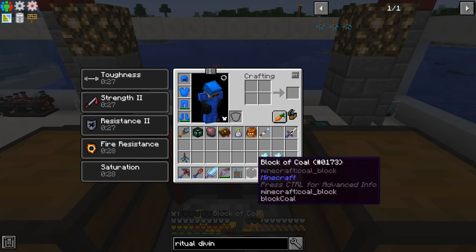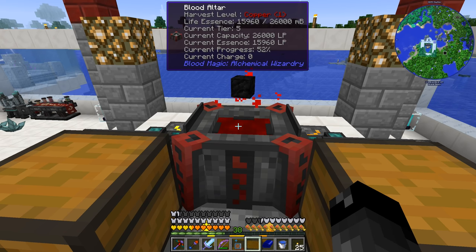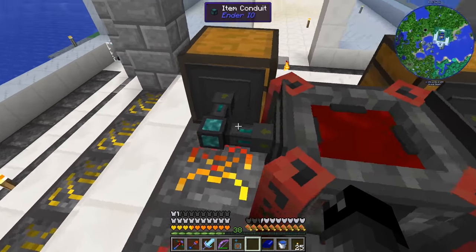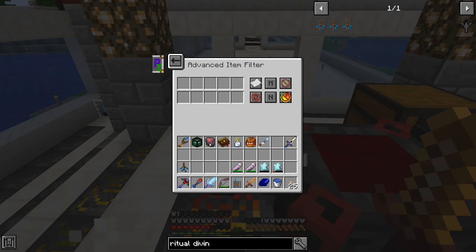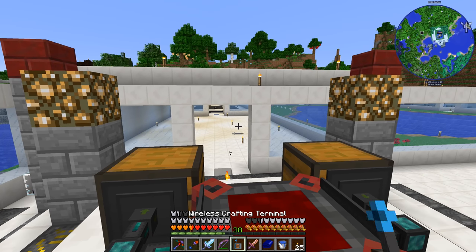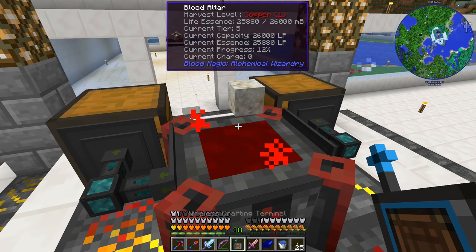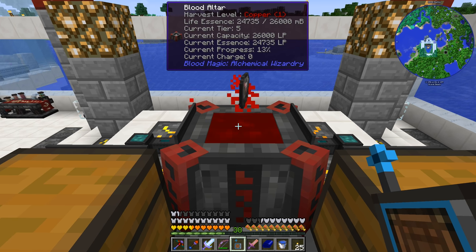Next quest: ritual diviner dusk. That requires the elemental inscription tool dusk and two demonic slates. For demonic slates we need two blocks of coal — easy enough. I put them through the altar. I was going to use the time in a bottle to speed it up but the recipe went faster than expected. Once done, we add the demonic slate to the whitelist on our system and use living rock. After filling the altar all the way up and waiting, the ritual diviner dusk is complete — quest complete.